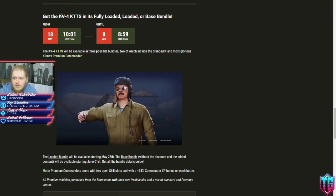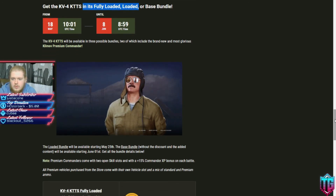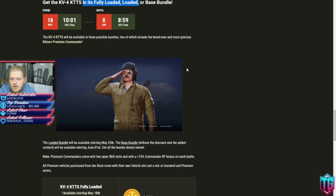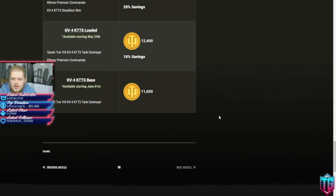Get the KV4 KTTS fully loaded or base bundle. It looks like we're getting a new crew — a Russian commander with a moustache and glasses, which is pretty cool. 13,500 gold for the fully loaded bundle, which comes with the new commander, the skin, and the tank itself — so you're paying 1,100 gold for the skin compared to the loaded bundle. The loaded bundle gets you the tank and commander; the base bundle gets you only the tank.